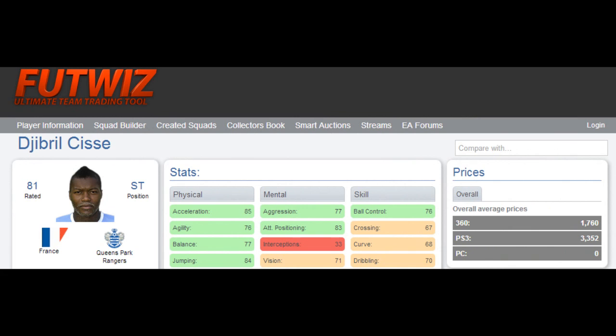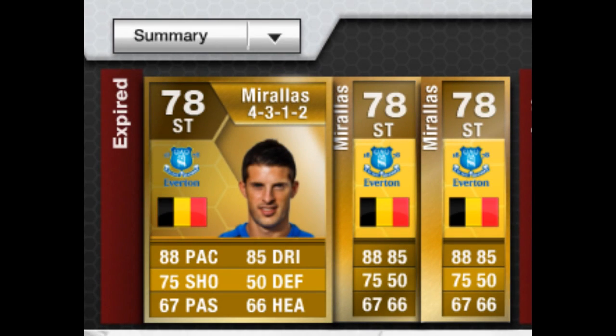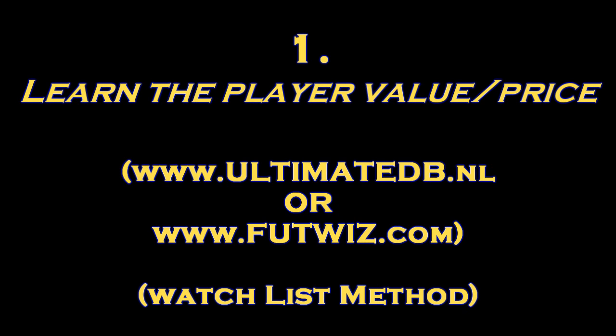There are two ways you can go about it. You can check the Ultimate Team database, which gives you a rough estimate — it's not entirely accurate, especially with prices going up and down in today's market. Or, option number two, what I do is put a bunch of players in the watchlist and then work out the average price that they sell for. I just discovered that the other day and it's helping me a lot. So that's what I suggest.